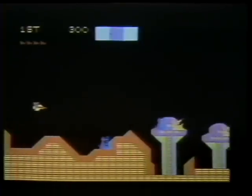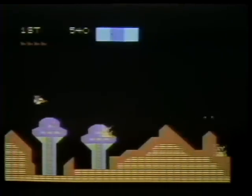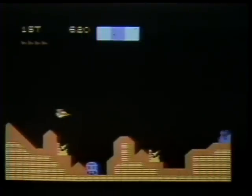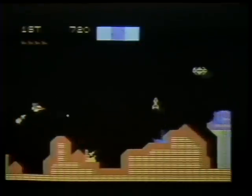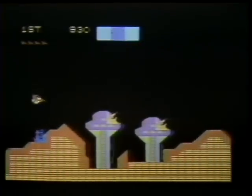You can take out both missile launchers on towers with lasers by getting on their altitude early. Watch your radar screen for a second dot — the green UFO — and correct your position to attack or avoid it. And watch unbombed missile launchers that'll send out heat seekers that are tough to avoid.